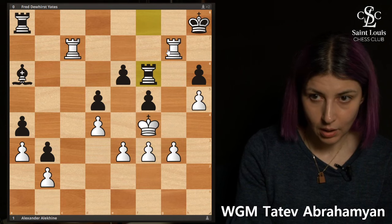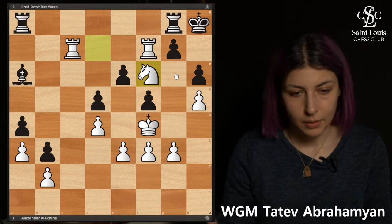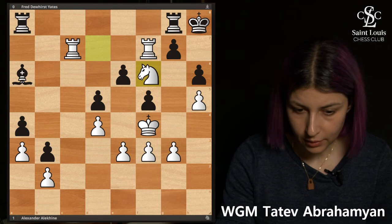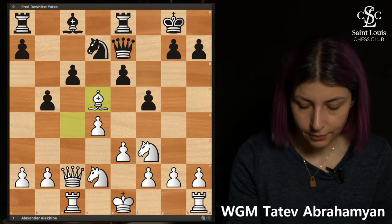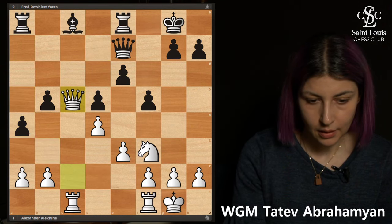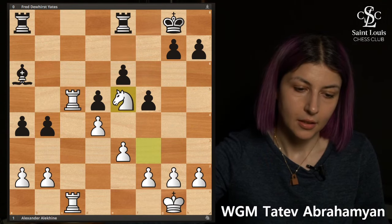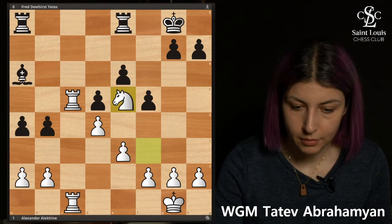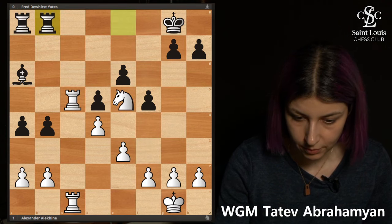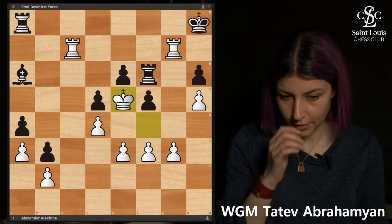I really enjoyed this game — it's a very classical game. The things I like: complete domination by White, starting with taking on d5, then coming and exchanging the knights, taking control of the c-file, and finally the king joining the game. The game ends with this centralization — King e5 — and then it's over.